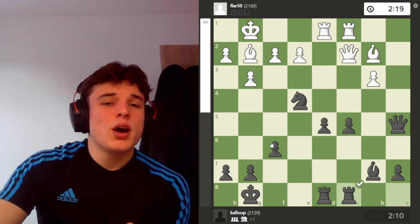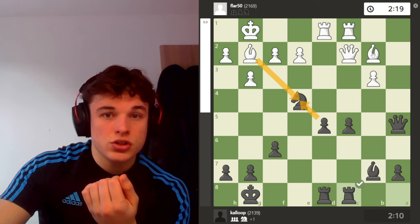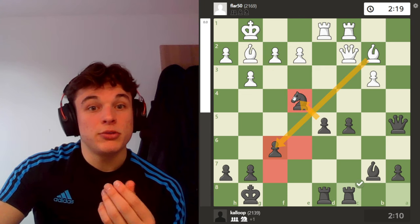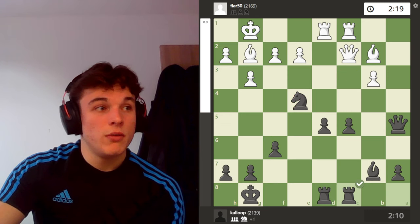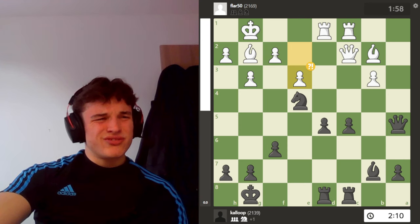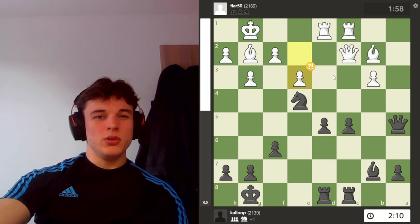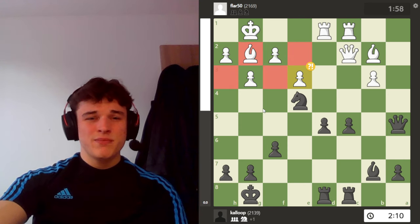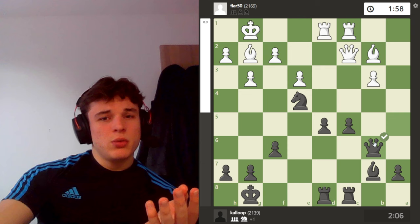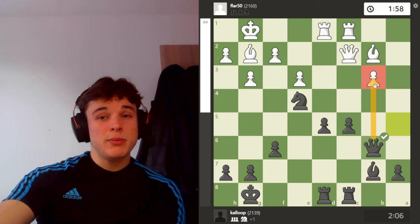It doesn't matter that I'm weakening the light squares, because I'm expecting him to exchange the light-square bishop for my knight at some point, and I've got a light-square bishop to defend those light squares if need be. So we have e3, which I didn't really understand — I thought maybe it was just taking the pawn off a light square so it wouldn't be vulnerable — but it just further weakens the light squares around the king. It's not losing or anything, the position's completely equal, but it's just a small positional weakness. So I play queen b6, I just want to get off the a-file because rook a1 can come with tempo, a7 can be weak. I'm also keeping an eye on b3 now.